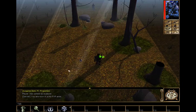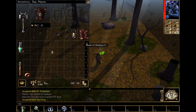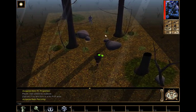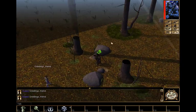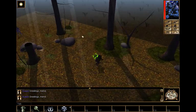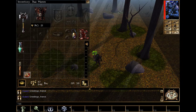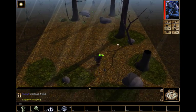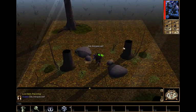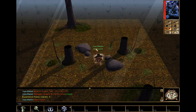To test properly, start by picking up the pass ring. Check the inventory — there it is. You don't have to equip it, it just has to be in inventory. Approaching the guard triggers a wave and 'greetings friend.' Then walk back out of range so the guard stops perceiving you, drop the ring, and approach again — the guard attacks. That worked correctly.